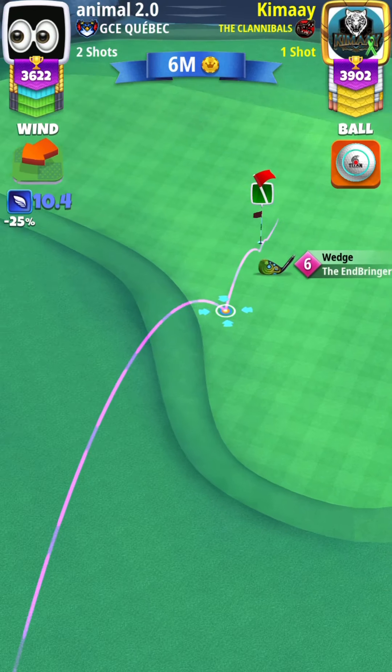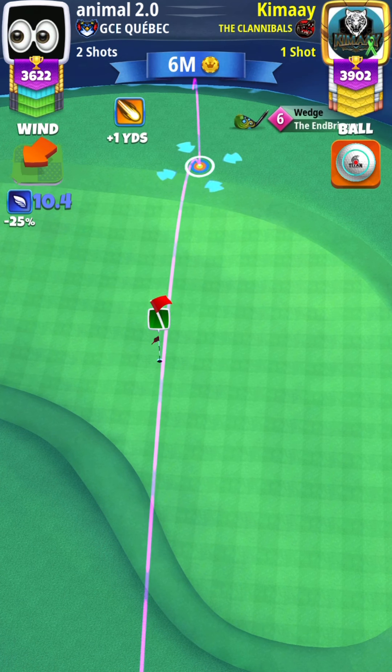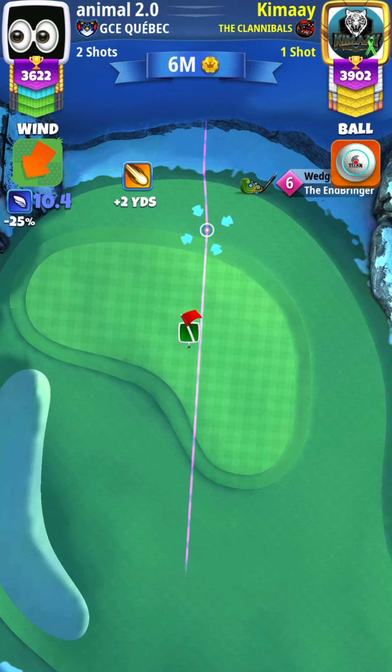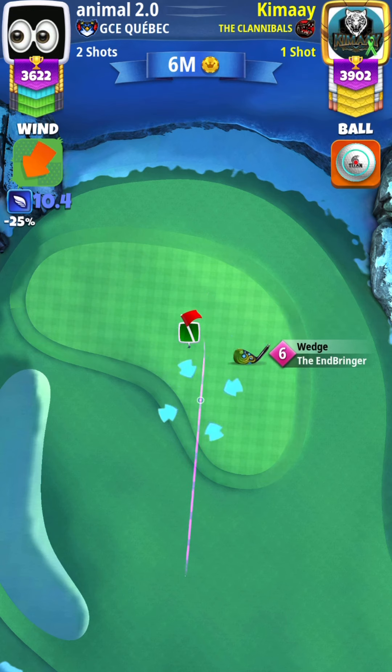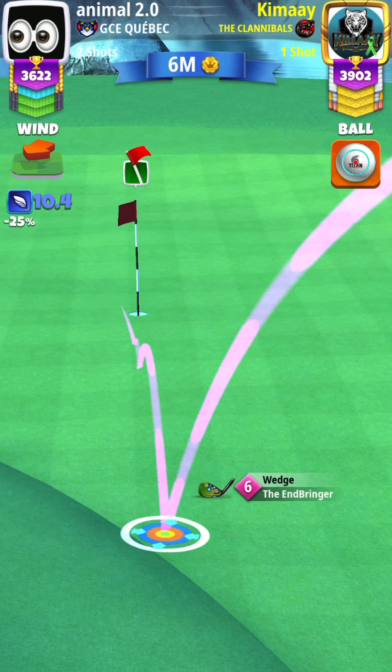For the second shot, I'm using the no-spin endbringer rule again. I stretch it out to max distance — I estimated this to be about 60% of my club — so I played this at 60% club with a plus 30% elevation. We're playing this endbringer shot with the no-spin rule and a plus 30% over adjustment of our shot.